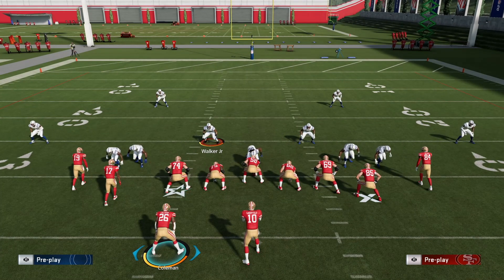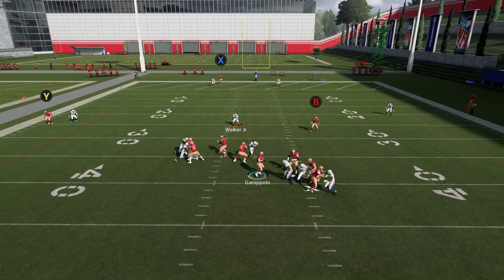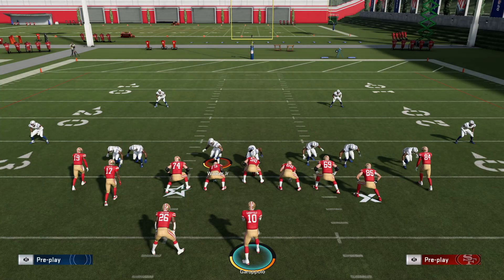Another thing: if you click on your running back when you snap the ball — I don't know that it's for sure proven that they block better, but you'll see all the high level players doing this. I personally feel like they're just more aware. Watch how Tevin Coleman doesn't dumb out whatsoever and you get tons of protection. That's the really hard 146 split that so many people struggle to block.